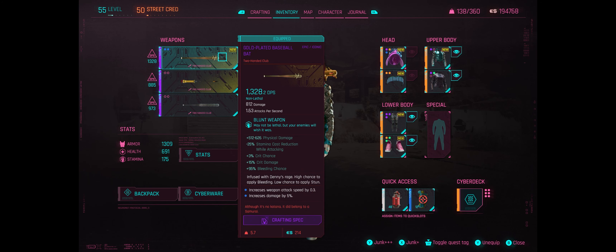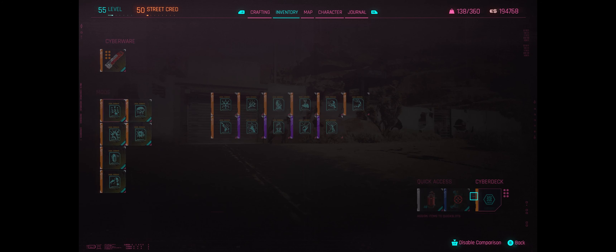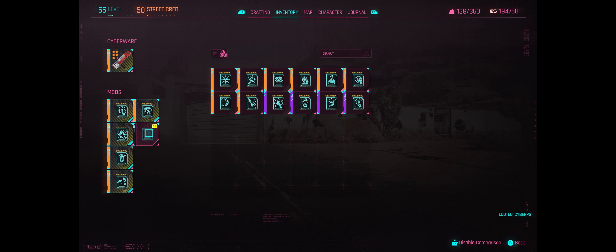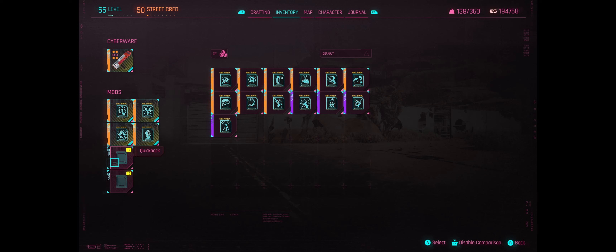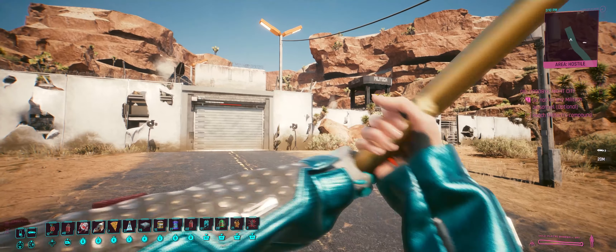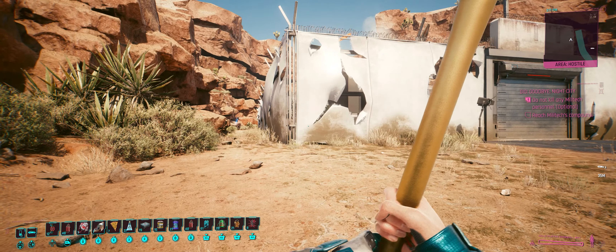Now that we have our physical loadout sorted — and Tinkerbell's lower DPS is offset by its charge attack — let's supplement with non-lethal quick hacks. Cyber Psychosis and Suicide are out. Detonate Grenade is out. Let's throw in Contagion, Overheat, Reboot Optics, Sonic Shock, Weapon Glitch, and System Reset — the ultimate non-lethal quick hack. Let's get stuck in. I'll drop a quick save here just in case it all goes monumentally tits up.